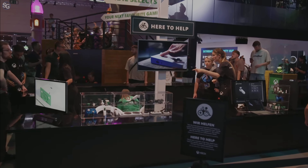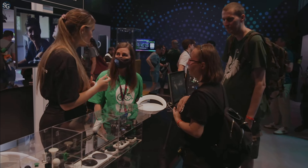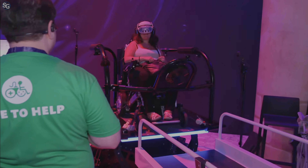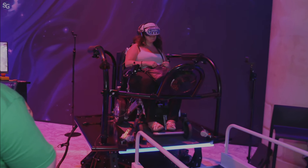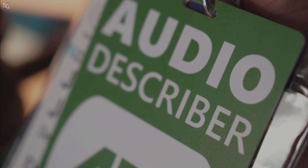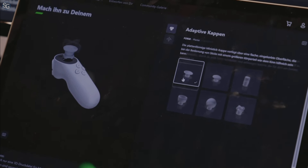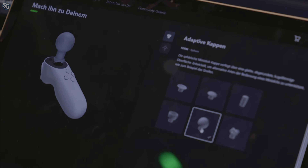Welcome to the 'Here to Help' accessibility desk. We are dedicated to having you all play, whether on broadcast or around the booth. We have multi-language interpreters, wheelchair accessible ramps, and setups for the Xbox adaptive controller. We have a World of Warcraft booth with a great VR wheelchair experience, great audio descriptive tools, and new joysticks — you can even customize your own thumbsticks.